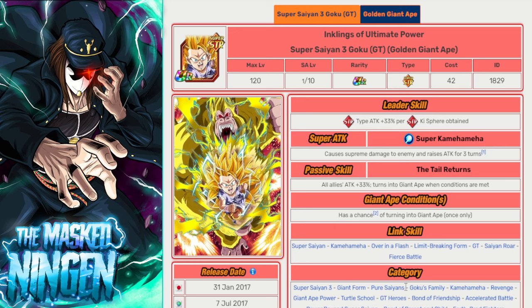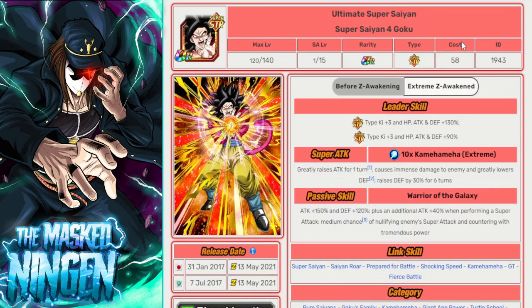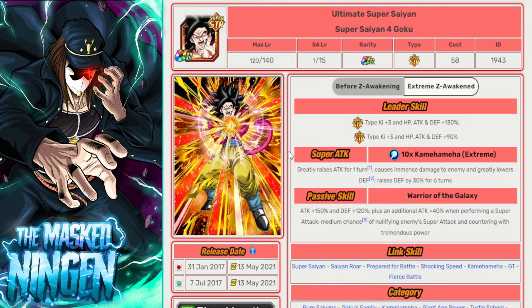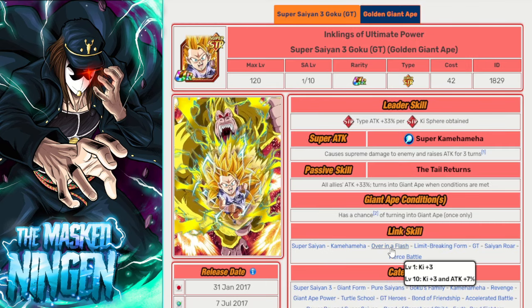His passive is just all allies attack 33% and randomly turns into a Great Ape at a 10% chance — and that's it. When this guy came out for the second anniversary alongside the INT SS4 Goku, the two of them together were absolutely insane. They had links like Saiyan Roar doing 25% attack, plus Fierce Battle and Kamehameha. I think this guy was like the first character that could consistently hit over a million attack stat — they were the hardest-hitting rotation in the game at the time.